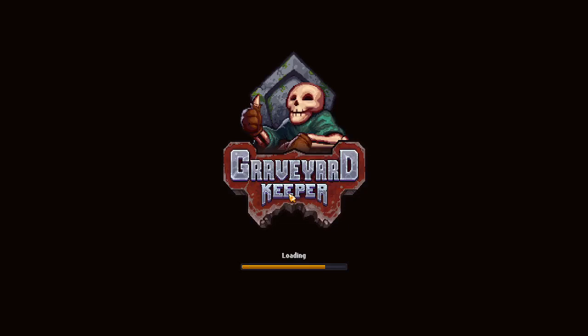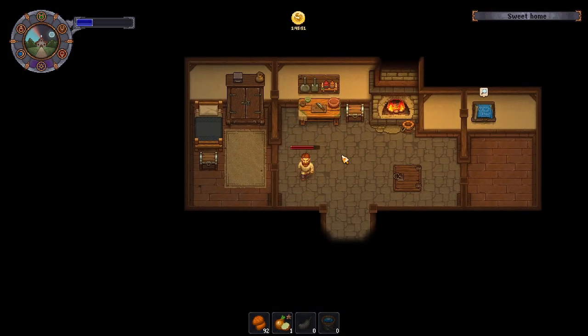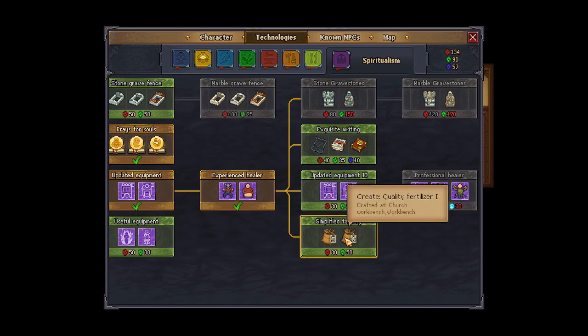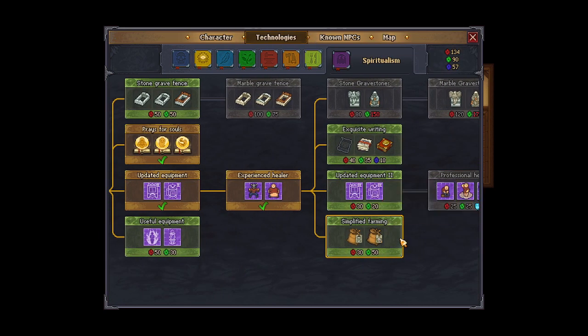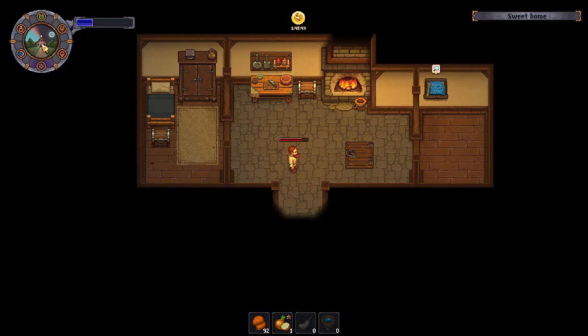Welcome back to the next part of Graveyard Keeper. Last week I did a prayer of true cleansing for the bonus sin shard. I realized that instead of unlocking everything I need to get to alchemy, I can just use that. When I first played, the sin shard seemed completely useless because using it to make fertilizer seems like a big waste once you have your alchemy lab set up.